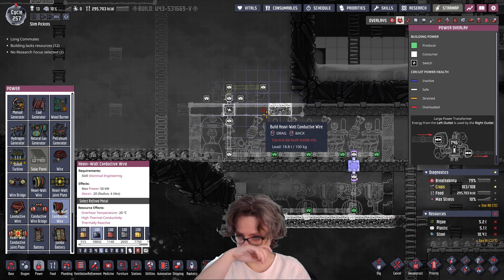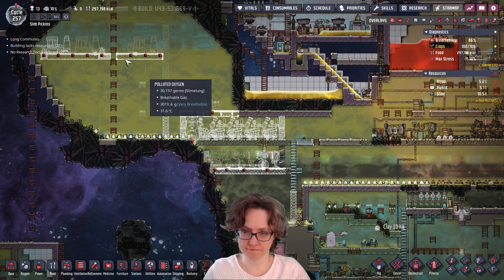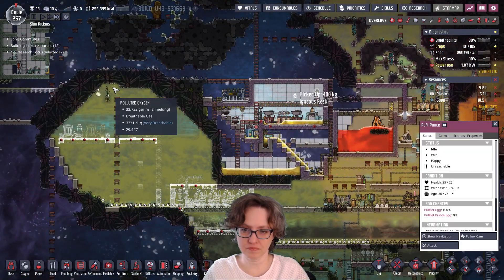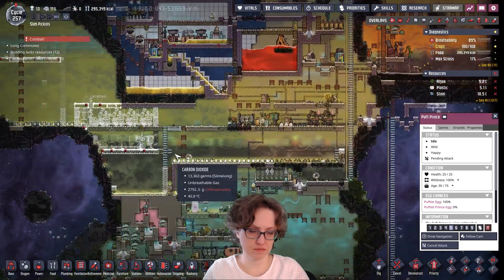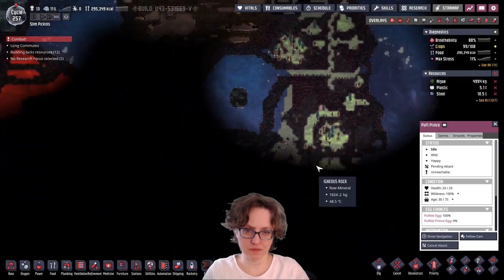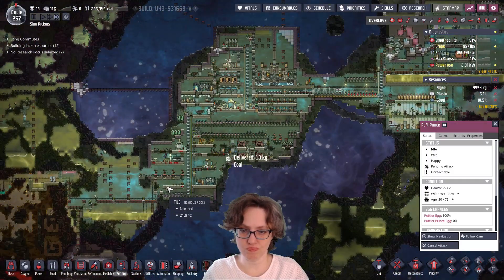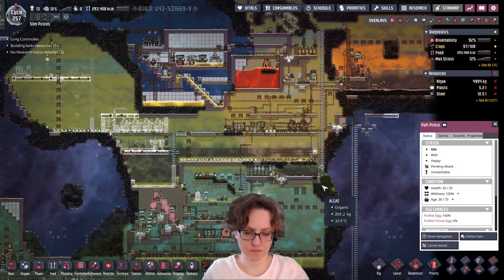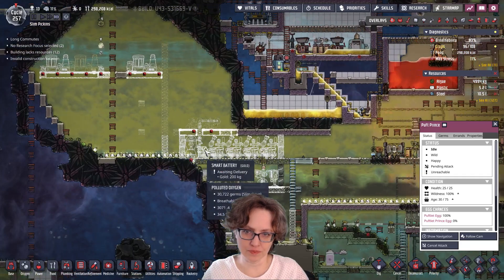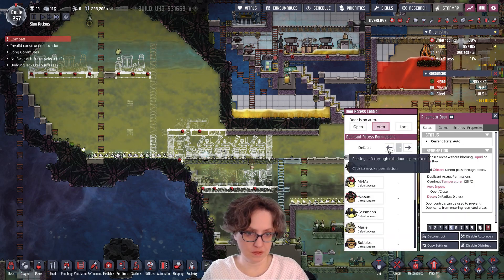Look at the sneezes. Should I kill this? It's not really achieving anything for us. I didn't really see any other puffs looking around — like, what do I need them for? It keeps flying out of range. That can be open and that can be locked.